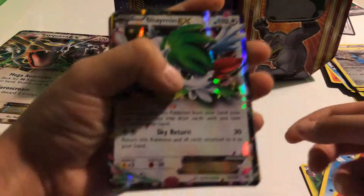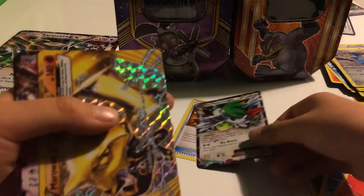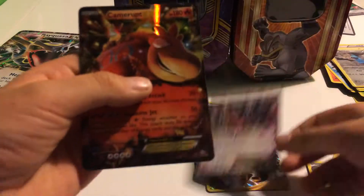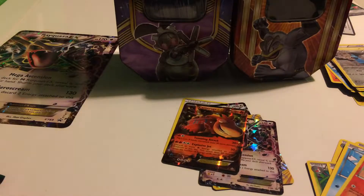So we got Trainers' Mail, Shaman EX, Marowak, Rayquaza the promo, and Camera. Oh my god! If you liked it please like and subscribe. Oh my god, I got a Shaman — I just got a Shaman! Yes! Oh my god, I need to calm down. See ya!